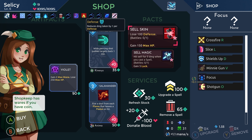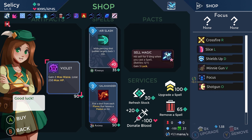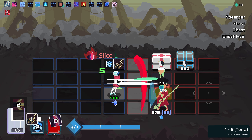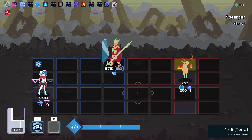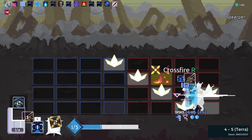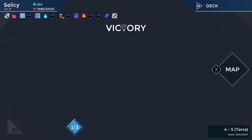Lose 100 defense for one battle — do I have another battle before the boss? I do. I'm willing to risk that to gain another 150 max HP — that seems okay. We're just gonna have to be real careful. Okay, you're dead. Beautiful. That went pretty well. 25% chance to also shoot a laser when we cast a spell — why not.